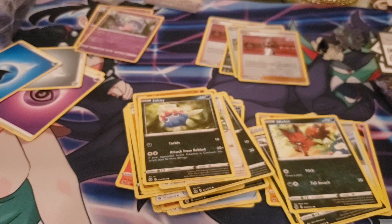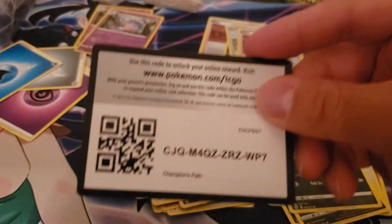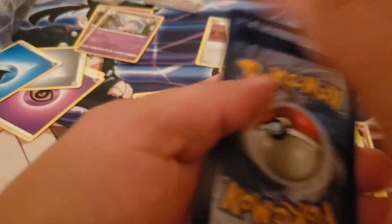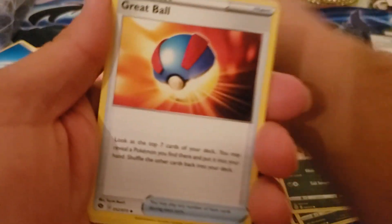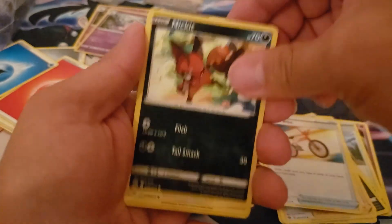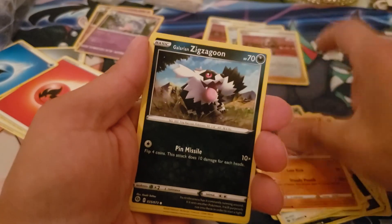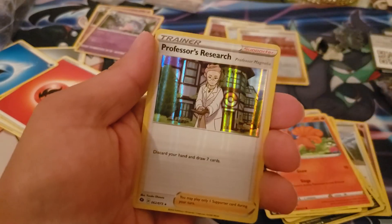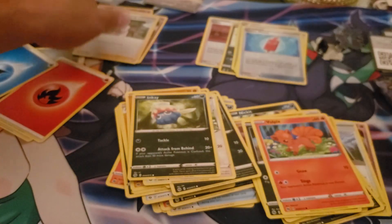I want to get some Amazing Rares because I did pull a Rayquaza Chinese Amazing Rare, but I want to get the English set now. Fire energy, Great Ball, Sonia, Rotom Bike, Nickit, Swablu, Machop, Zigzagoon, Vulpix, Rotom Phone, and a Professor's Research.